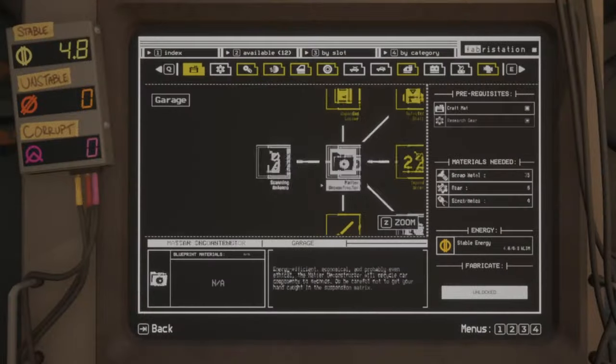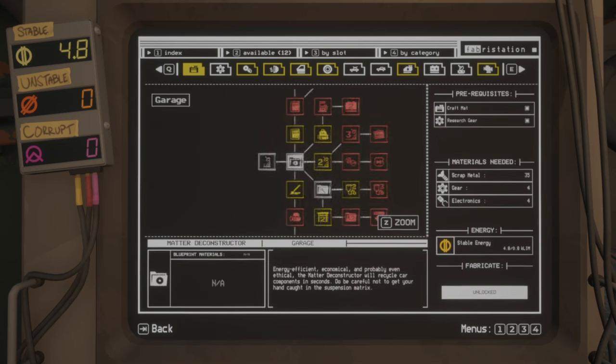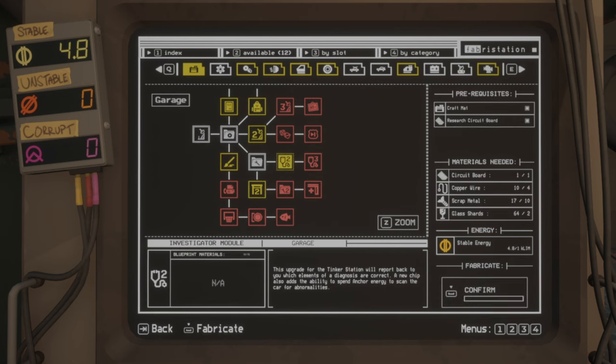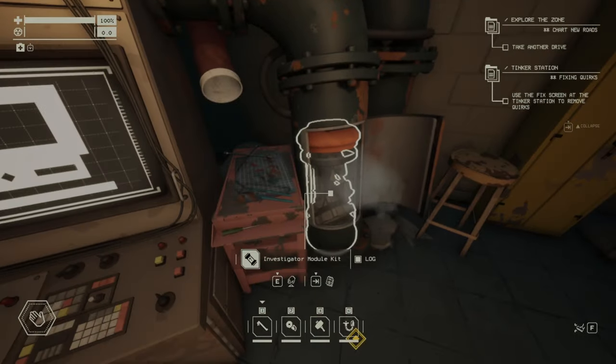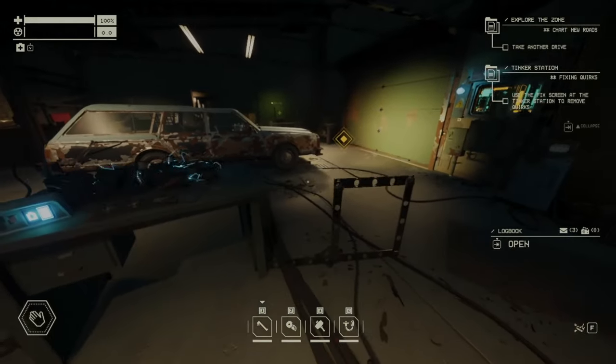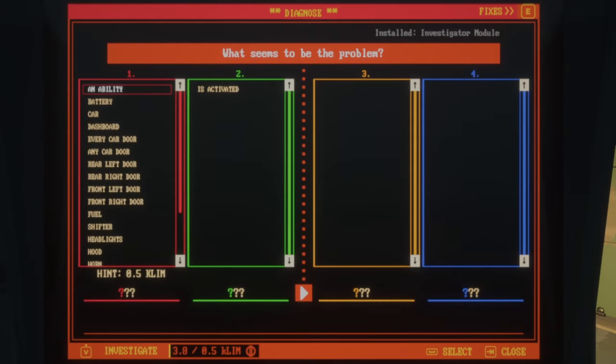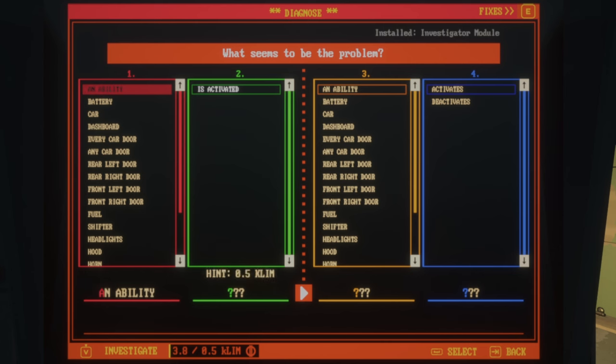What you want to do is build the Investigator Module and later the Analysis Module. Just build these three first, then immediately build the Investigator Module — it only requires one stable energy so it's easy to build. Once you install it, you don't actually need the last upgrade, because that one just gives you two more tries, going from eight to ten. This first upgrade is what gives you everything you really need. With it you get the V button so you can investigate each column, and it costs 0.5 Klim. Each next scan adds one more, so 1.5, then 2.5, then 3.5 — meaning in total you need just eight stable energy.